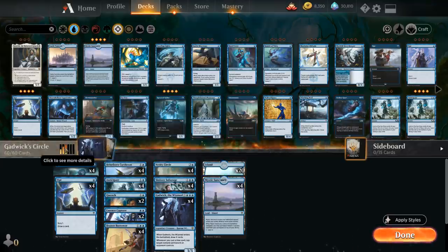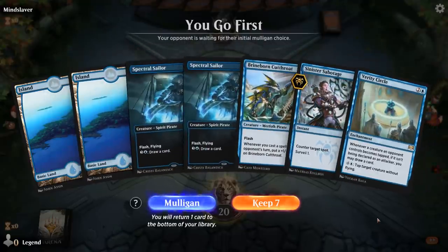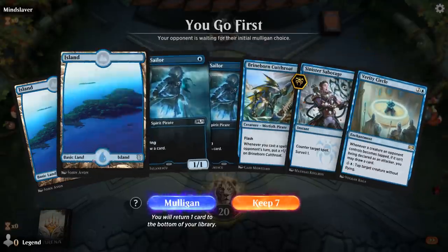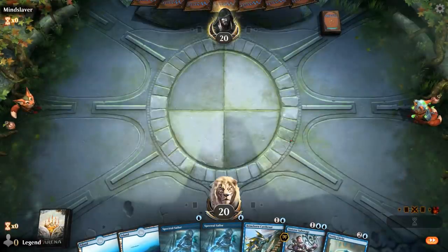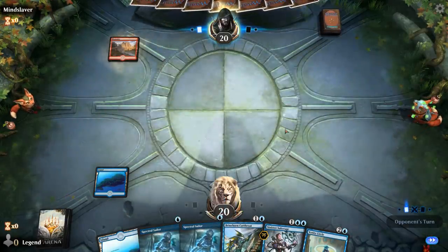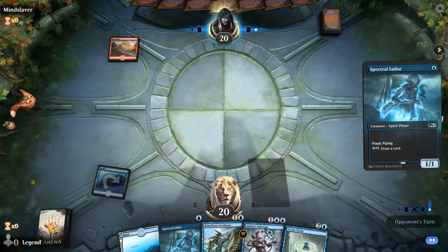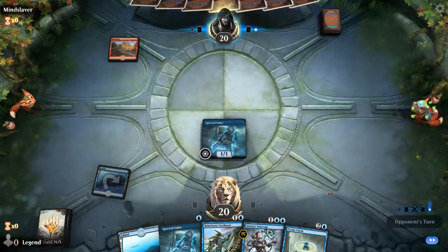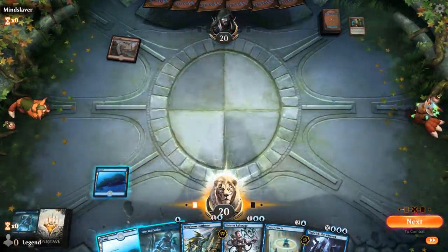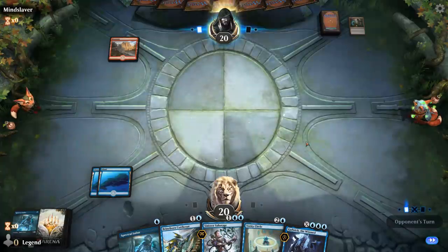So yeah, that's our deck — now let's jump into some games. We're on the play, and this hand does need a third land pretty badly with no cantrips to smooth our draw, but we could get aggressive with Cutthroat and double Sailor. We run out a Sailor turn one, it gets Shocked, which is fine. A mono-red aggressive deck is going to be a tough matchup, but we have assembled Circle and Gadwick, so now we just need a third land and we're off to the races.